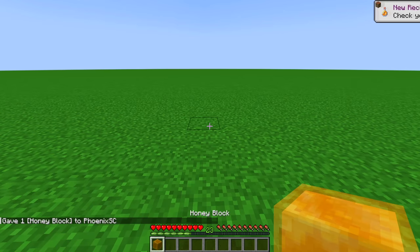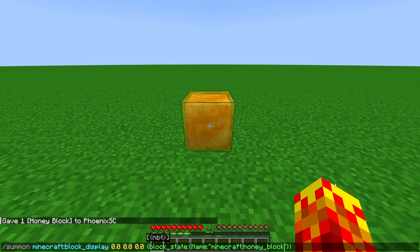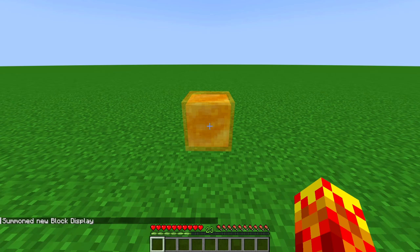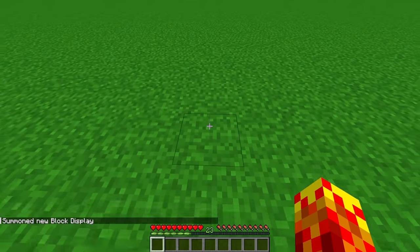I'm going to give myself a honey block right here and place it right in front of me. There we go — very simple block. And now what I'm going to do is summon a new entity type in Minecraft called block display. It's like an item frame, but for blocks. And now I can walk through this block because it's not a block — it's an entity. It's like a mob.